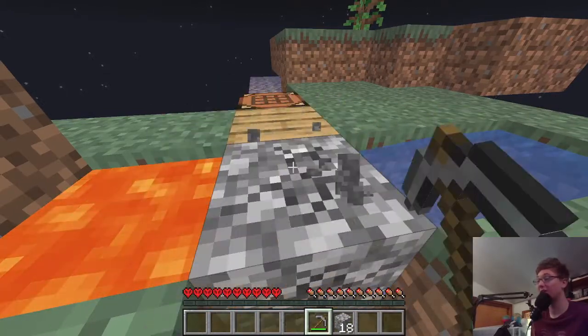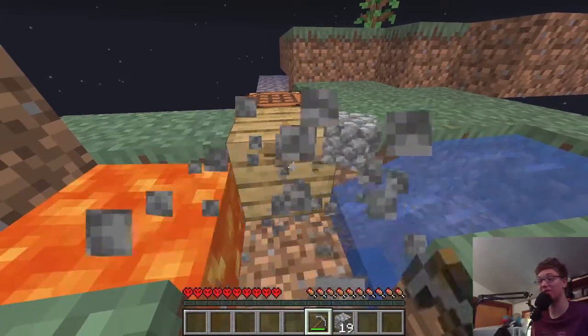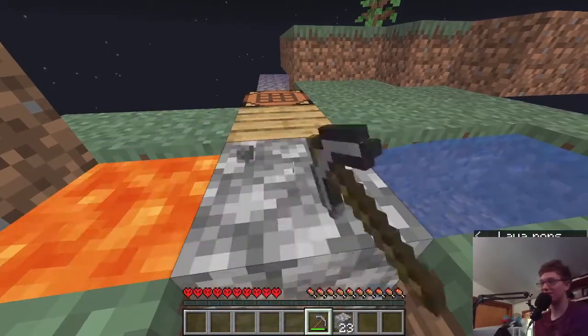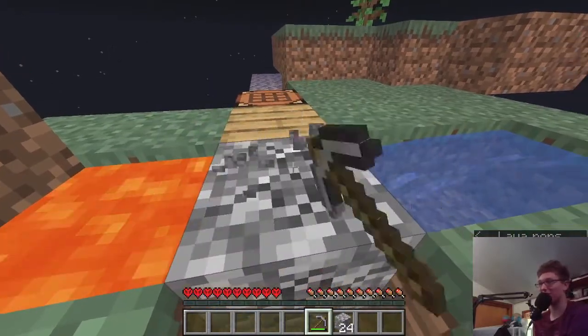Cobblestone farming is not the most efficient thing in the world — a lot of cobblestone is being eaten up by the lava. Unfortunately, that's just what happens when you make a cobblestone generator.